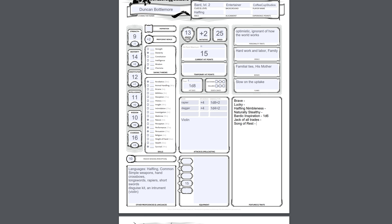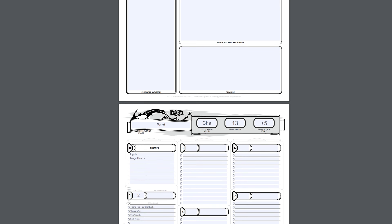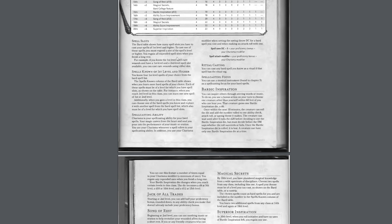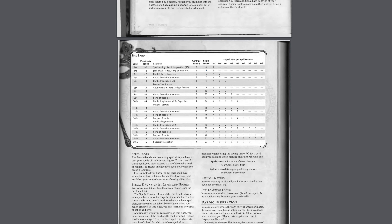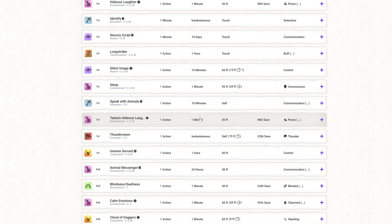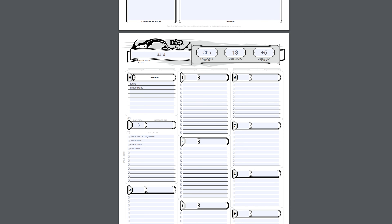Now this gets us into the spells, which I have another list pulled up over at D&D Beyond. Checking back here, cantrips don't change, but we get one more spell known and one more first-level spell slot — so first-level spell slots are now three. Also, I did edit one of these because I think I had Vicious Mockery as a first-level spell, which is actually a cantrip, so that was wrong. I'm going to just take Hideous Laughter.